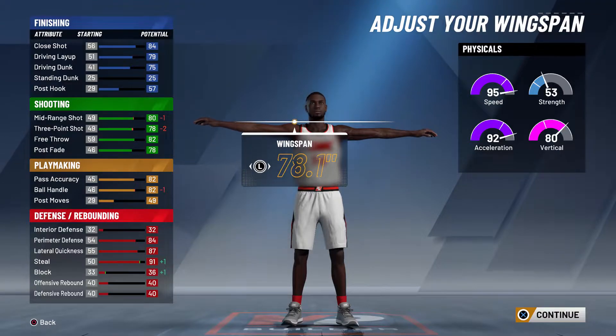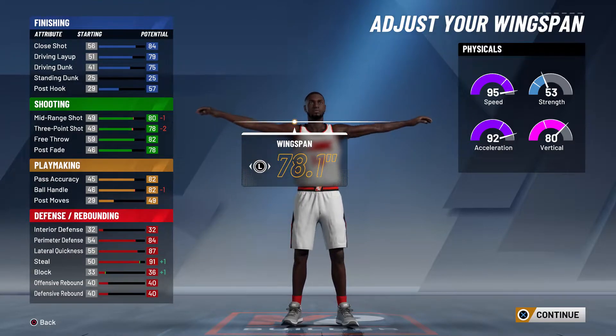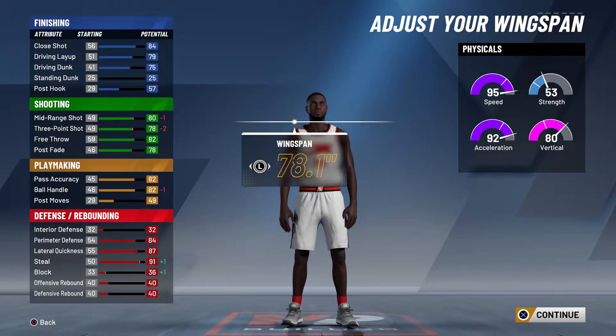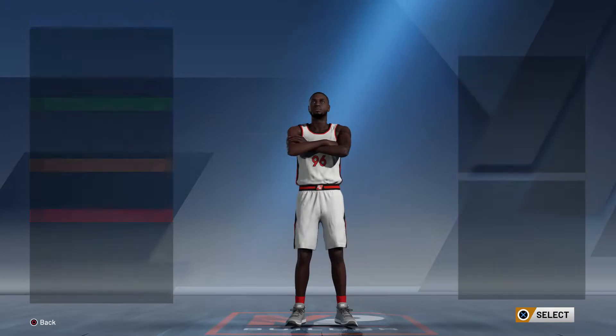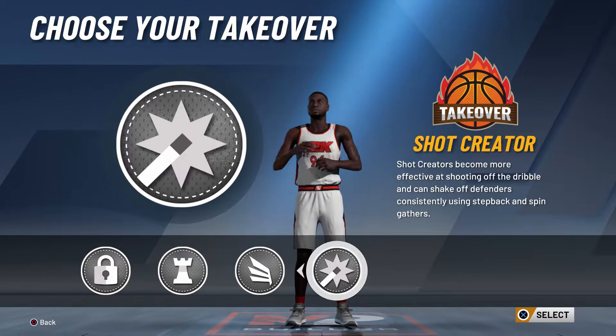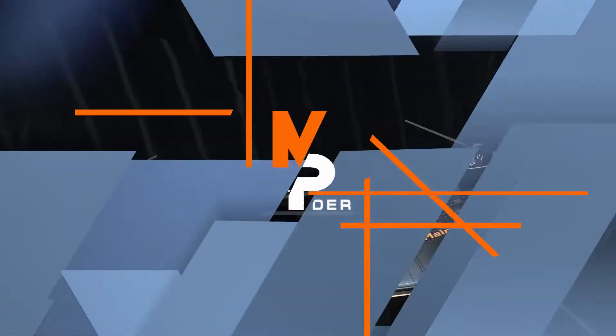That gives you an 80 mid-range, 78 three-point shot, and 82 ball control. With that long wingspan, that's insane. If you grind it to 99, you'll be speed-boosting with this long wingspan.